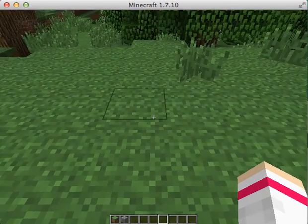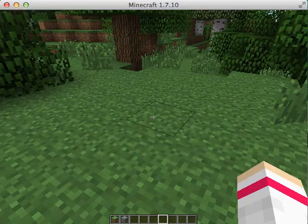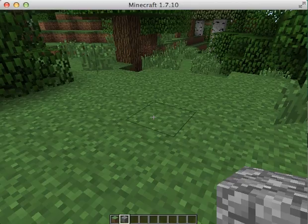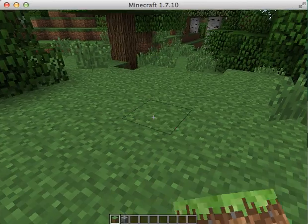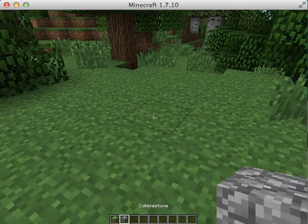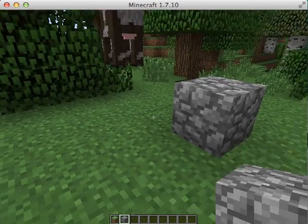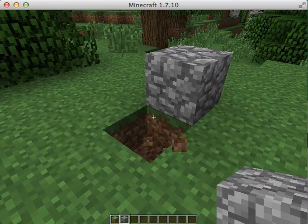So apparently building a watchtower excites my daughter. So what I need to do — press 2. I press 2, now you have your cobblestone, because it was the second thing in the little tray at the bottom. First place a block — right-click. So I need to press 1 so I can put that back, then press 2 for cobblestone. I need to right-click.